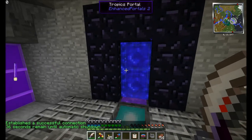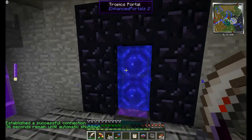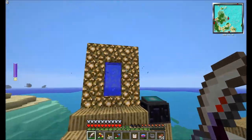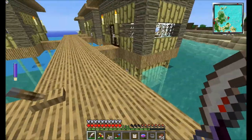You see I dyed it, so it's a blue portal. The Nether will have a red portal, and the moon has a white one. Pretty cool. And we're in Tropicraft! It's so loud here.